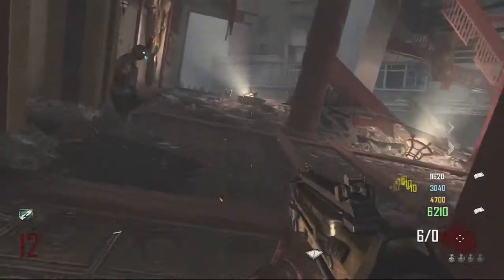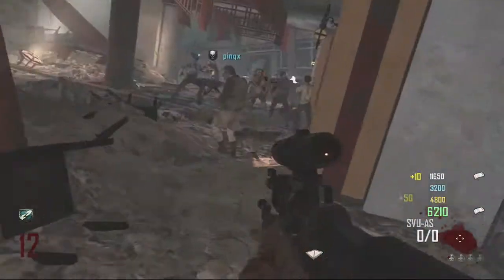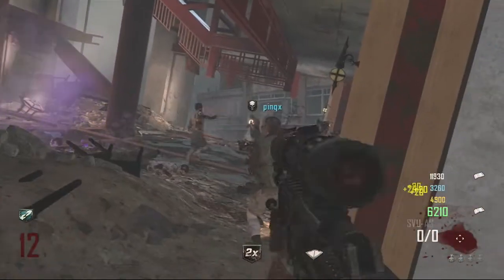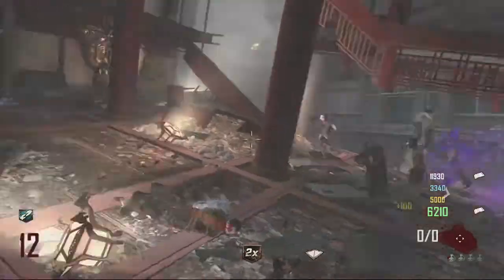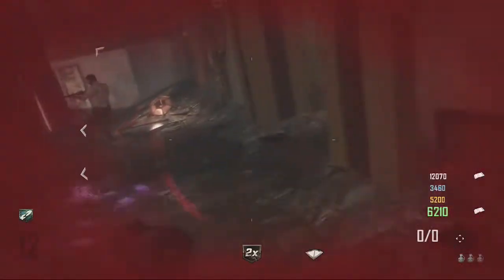Now you have two choices — this is where the easter egg actually splits off. You can either go Maxis side or Richtofen side. Richtofen side, you need the slicker fire and shoot the orbs and they'll start spinning. The Maxis side, you need to take the orbs out and do something with them.